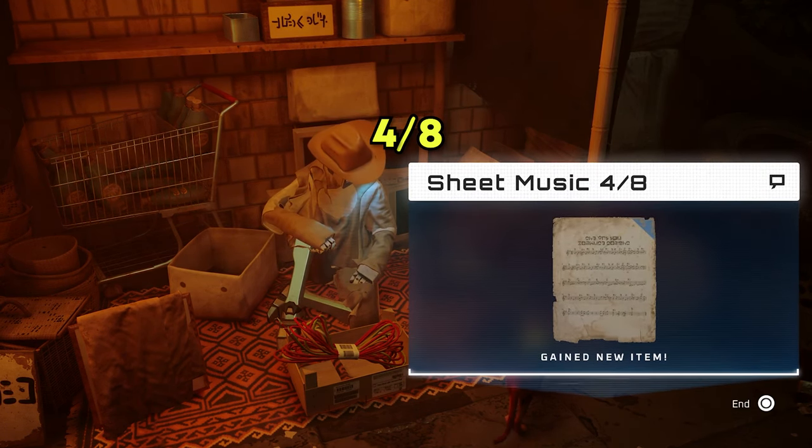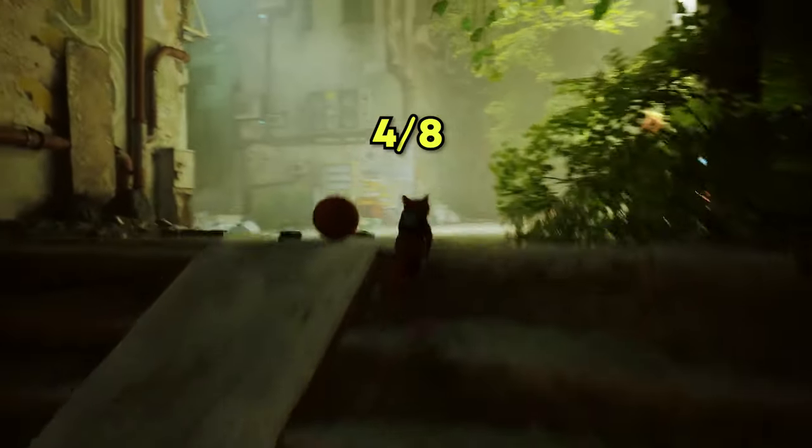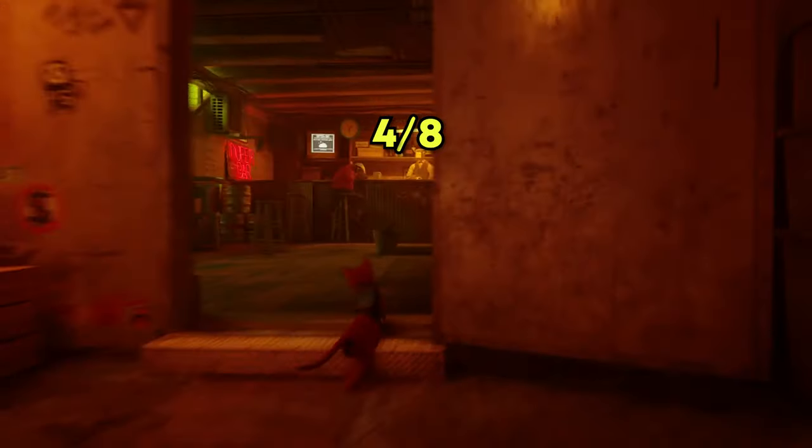Now that you have the fourth music sheet, it is time to look for the fifth one, which is also very close — it's inside the bar. You have to go up a floor and it's going to be on one of the tables.